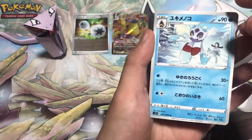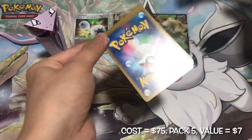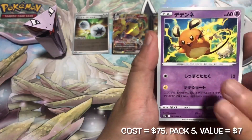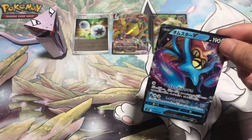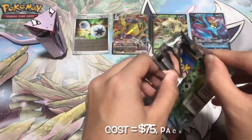Two packs with no hits. Then we get a Mr. V card — such a classic Pokemon from Generation 1. Cool looking card.